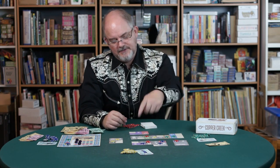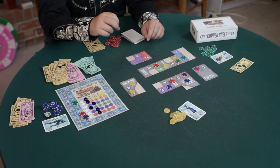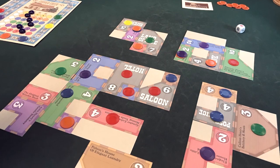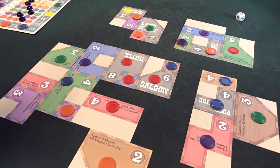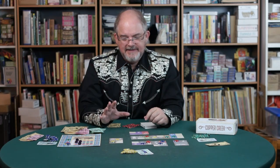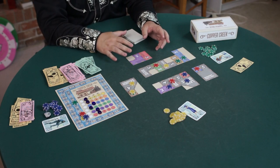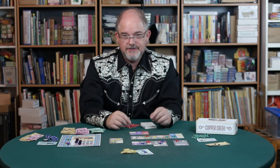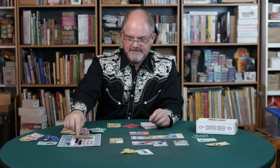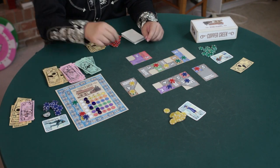The high-point buildings are the gray buildings, and that's why people buy them eventually — because they're worth a lot of points. I like the way the cards form the shape of a town almost organically as you go. You're going to see bigger and bigger towns and denser competition for high-point buildings in the middle. That's Copper Creek — a nice simple little game about building a small western town. It's currently available only as a print and play, so you can make your own copy using counters, play money, tokens, and a marker for the active player.